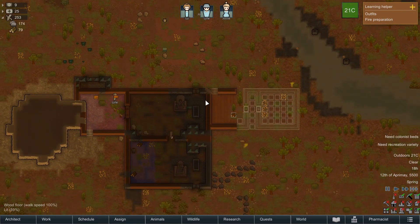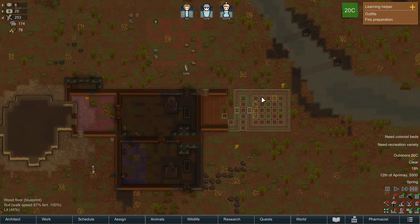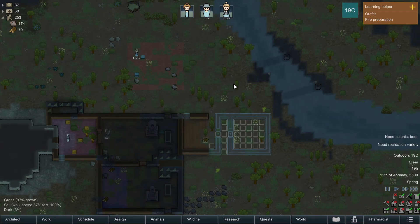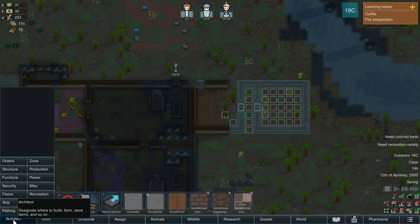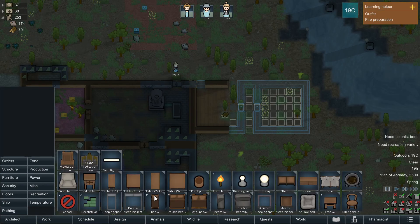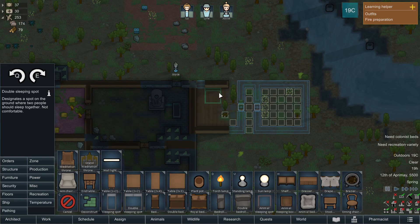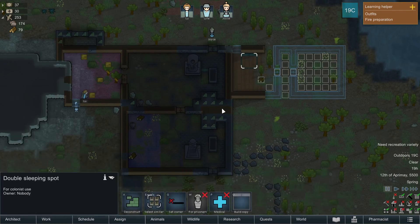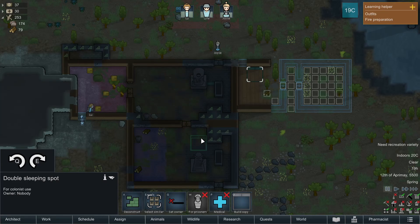They're picking up the steel. The food goes in the food stockpile, which is good. We still don't have a room, but we can start assigning fake beds — like a double sleeping spot. Kind of looks like a bed, right? Even if it's not. I guess I should put you in something that is actually a room, so let's do this. Deconstruct — yeah.